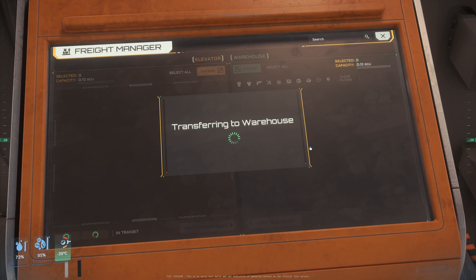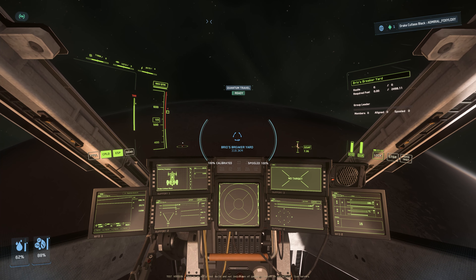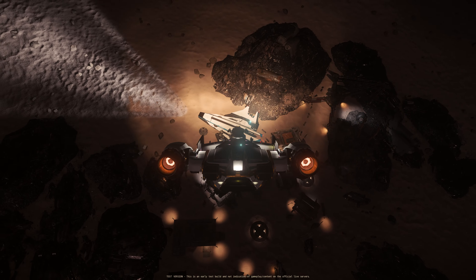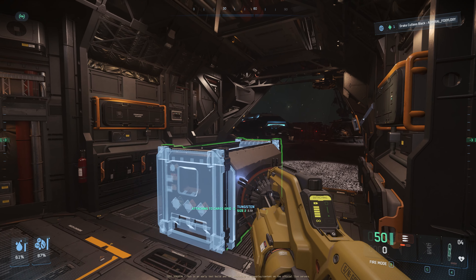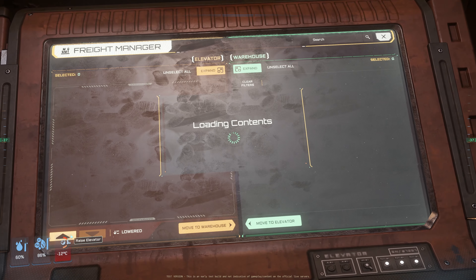Let's go to Shubin Mining Facility SCD1 on Daymar. This place has two landing pads. This big pad actually has two freight elevators. Looks like this one is bugged — it says 'loading contents' and it's forever loading. Somehow this one is bugged. Looks like this is the same size as the others: 120 maximum capacity. This one is good — 120. So this is the small pad here and we also have a freight elevator. So three freight elevators here, but only one we can actually use.